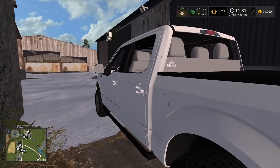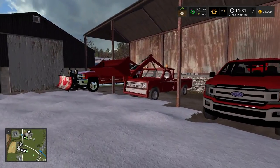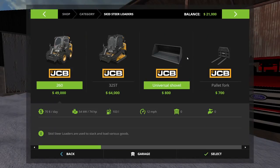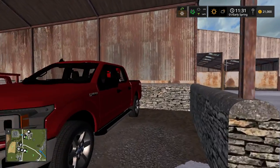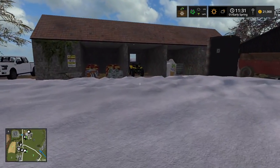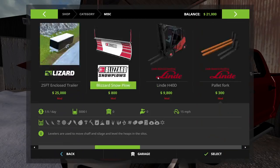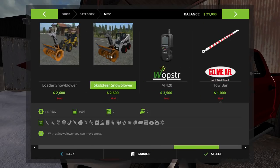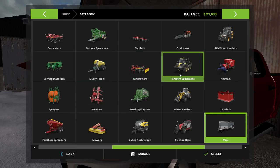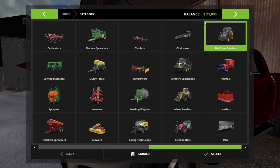I think eventually we'll be selling that one. Before we head over, I want to show you guys what I want to get next. If we go to skid loaders, there's this Bobcat — I think we can fit it in the back of this vehicle. We'll also need a snowblower attachment, which is $2,600, and the Bobcat itself is $25,000. We're only at $21,000 right now, so we've got to go to work. Let's go!